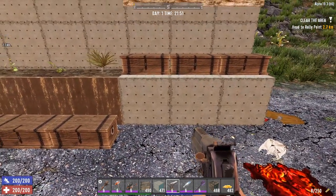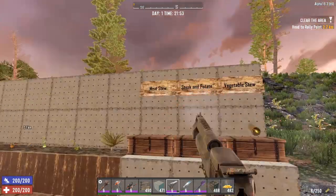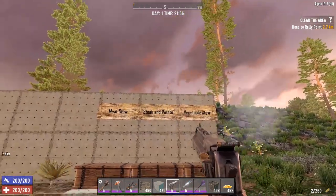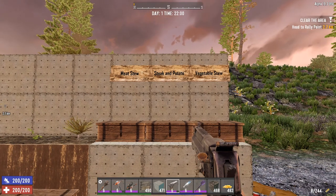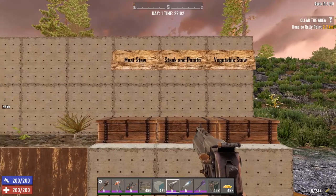Now let's talk about recipes. You can make a ton of different food in 7 Days to Die. The only catch is you must have a canned food for most of them, which sucks because you have to go and loot stuff. I really like to build and chill at my base and not go out looting canned food 24/7, so I usually rely on 3 main recipes.